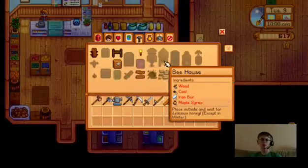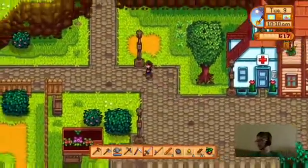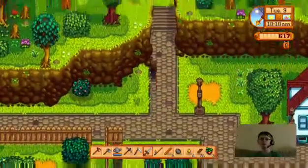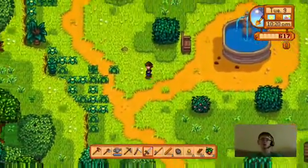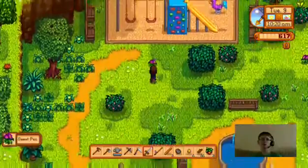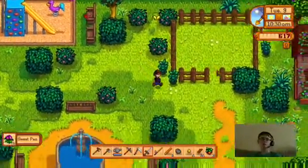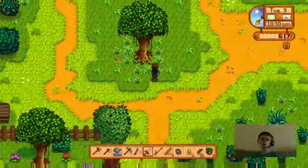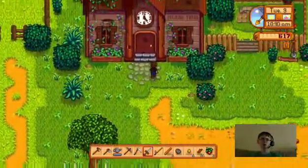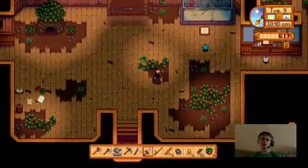So we got maple syrup from the tappers. We gotta head back and check on them. I'm also gonna check up here — oh, a sweet pea, nice, and another one. Now let's keep checking around. I'm gonna look in the community center real quick — oh yeah, Robin. Apparently there are some new things in here.